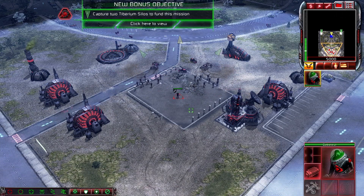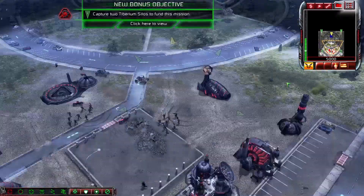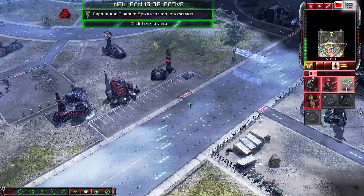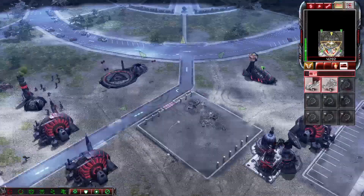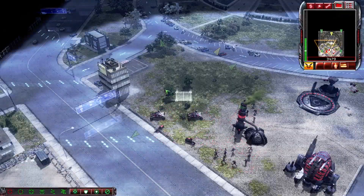Maybe the rationale is that these missions are happening at the same time. The White House is, frankly, a simpler mission than the last one. However, we do already have access to the attack site, which makes it a little different.